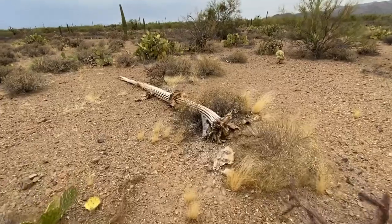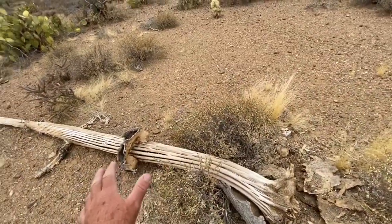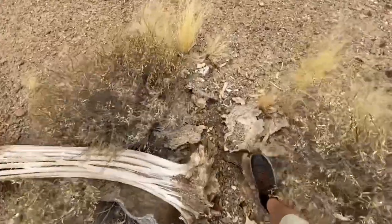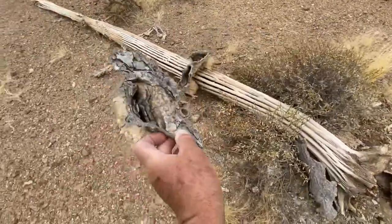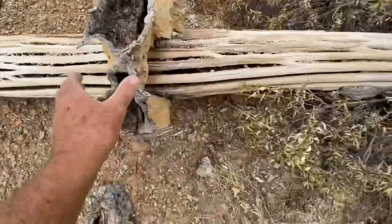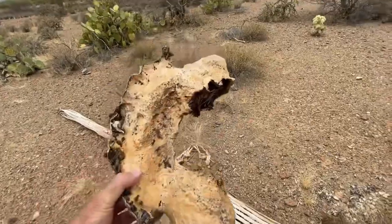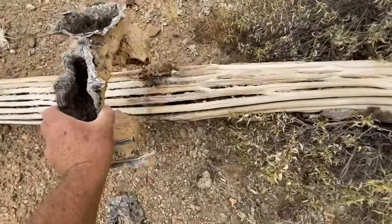When you're looking for a saguaro boot out in the desert, you can't really touch these. Look at how white that is — that's perfect. We got a small saguaro boot, not in that great of shape, but look at this — there's still grass in there. That's a double saguaro boot, very nice.